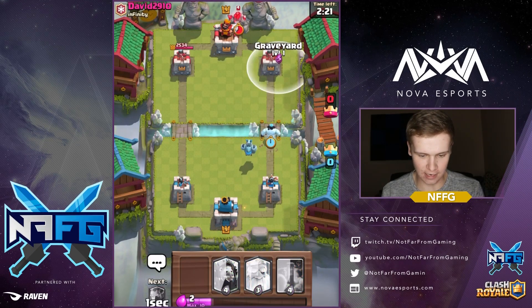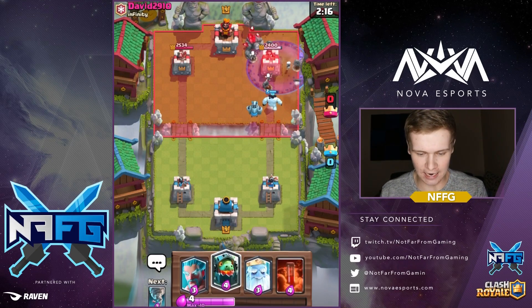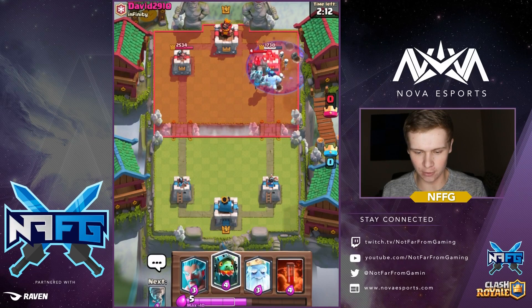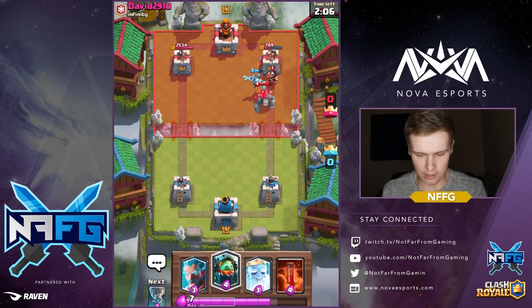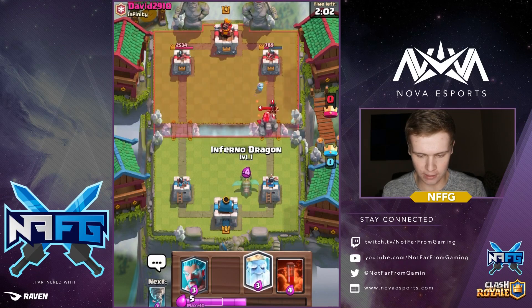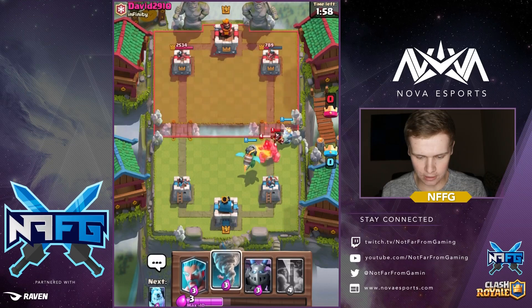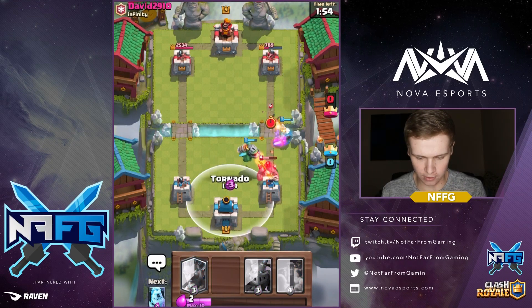Okay, yeah, that's an easy tower right there, plus we got the inferno dragon. The inferno dragon is obviously going to take out the golem once I put it down. He's got the zap but he put it a little bit too early — that tower's done. We'll go ahead and place this back here and we'll go royal ghost over here to smack away at that. Should we pull this to the tower? Let's go ahead and pull this to the tower.